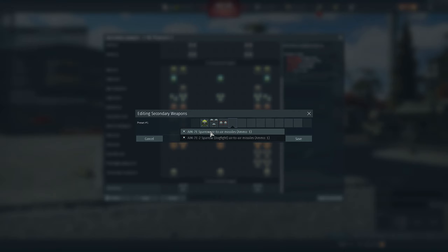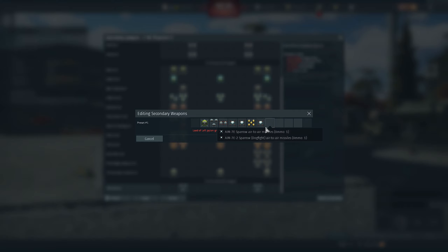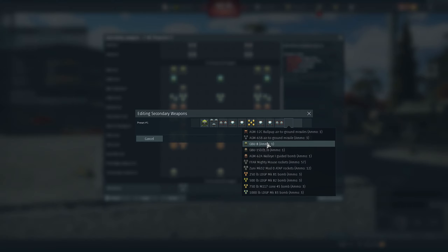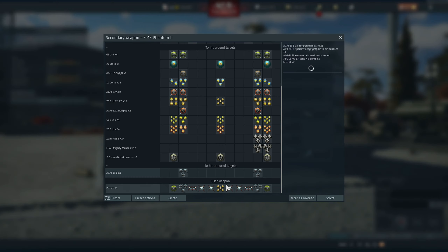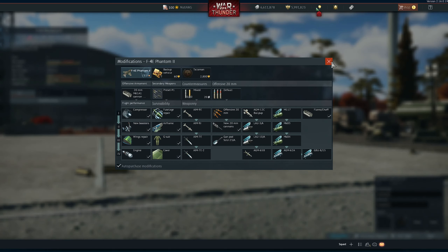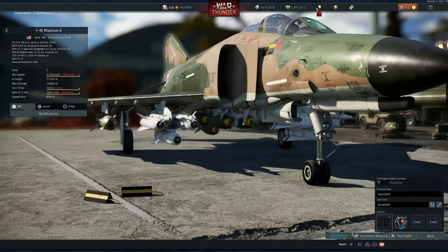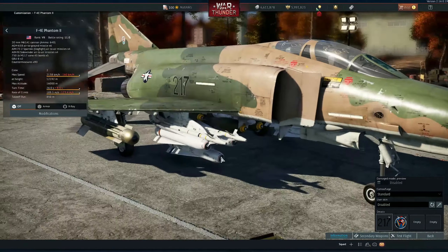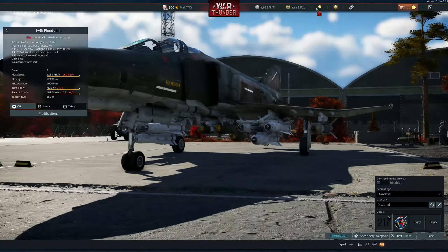Let's try to be really crazy here — AIM-7s, AIM-7s, AIM-7s, AIM-9E, bombs, and more bombs. Look at this — it's kind of crazy, but you can do some really weird and pretty cool stuff with this.